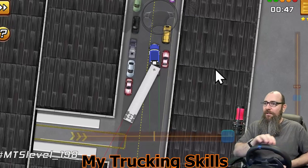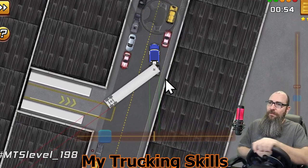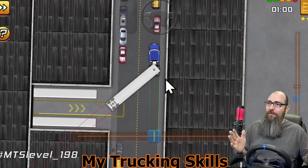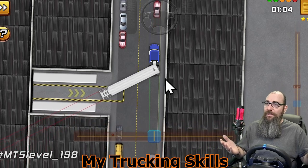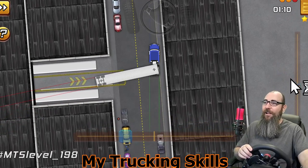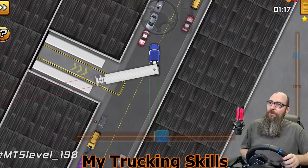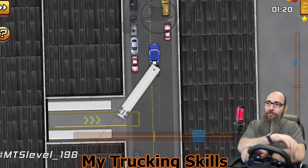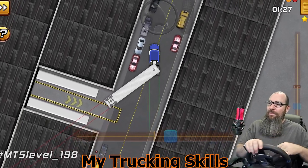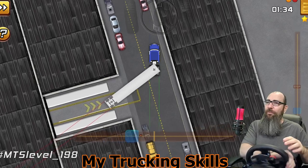Now I can jackknife some more. I can't jackknife too much because we don't want to jump that curb — we're going to hug that curb. Now I can just drive straight; that's all I can do right now. See, I need more room — I'm jumping the curb. This is a lot more difficult. I've already lost two lives. When you have the axles all the way back you need more room, but yes, there is no swing on the trailer, so that's great.